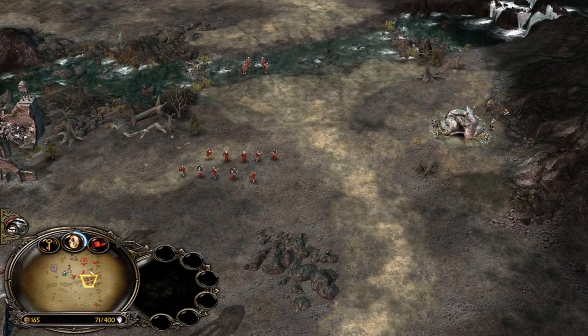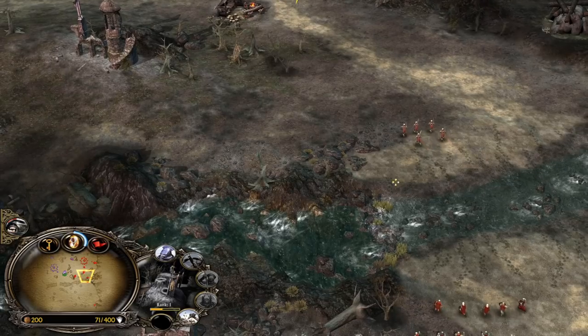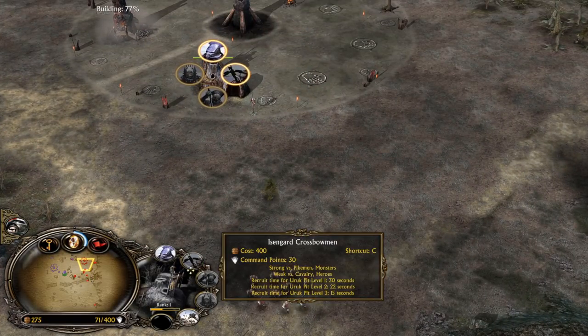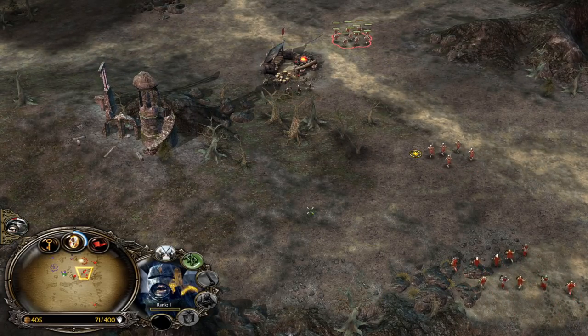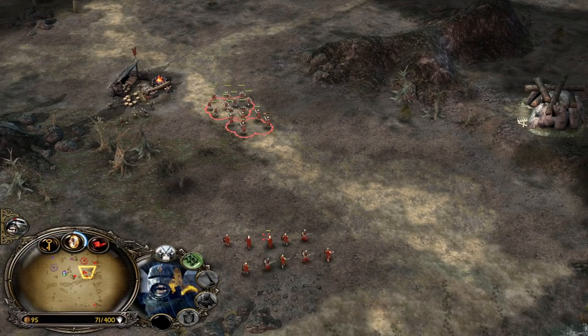Many more peasants are coming. I'm going to save for the Crossbowman, because the Crossbowman gives us double EXP on the Uruk Pit. This is going to help us get the Uruk Pit to level 2 a bit sooner, which is quite needed in order to recruit the Uruk Pikemen. They are needed in this matchup to deal with the Rohirrim Archers and also the Gondor Knights.